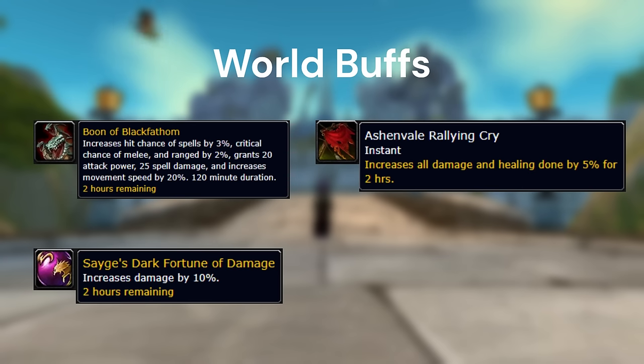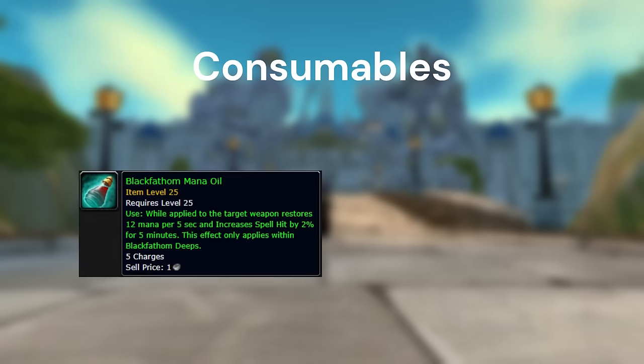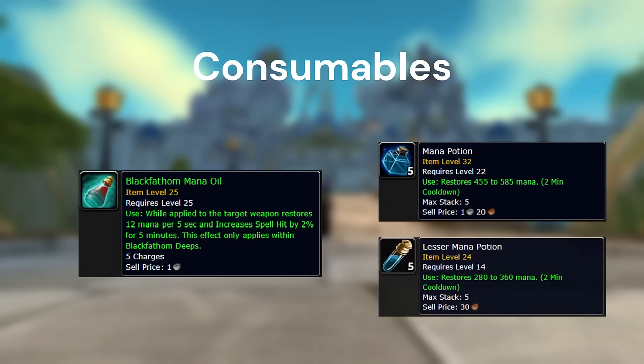The third world buff is the Ashenvale Rallying Cry. You obtain it in the Ashenvale PvP event by looting a mini boss or add during the event, getting a mark you hand in to your main base camp leader. This gives a consumable lasting two hours that cannot be Chronobooned, giving 5% damage and healing. Since it can't be booned, you have to use it in the raid. If you want to save it for a later raid you can only do so by logging out for the week — it resets at weekly reset, Tuesday for NA or Wednesday for EU. For mana consumes, the BFD Mana Oil is a priority — it gives 2% hit and 12 MP5, and only works in the raid. Combined with the world buff it lets you hit the hit cap without any gear. Keep a couple Mana Pots or Lesser Mana Pots on hand for emergencies, especially on AoE-heavy fights.